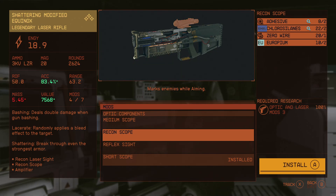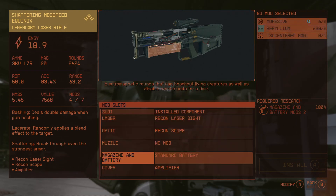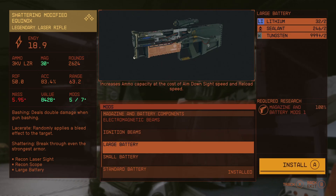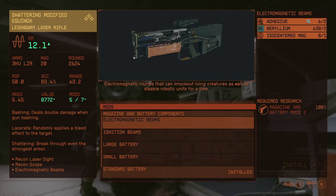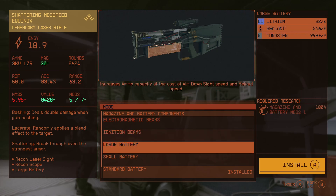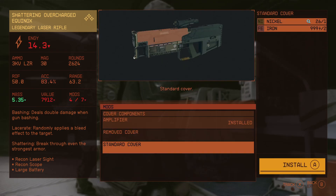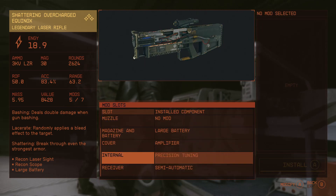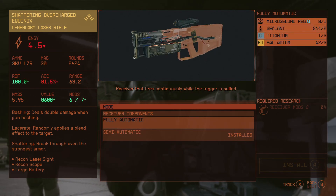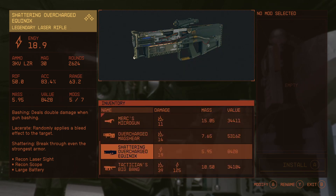It marks enemies. Large battery or small battery — we have a stun one of them so you should watch stuff burn. You don't have the skill to do that, but you can do the large battery. Amplifier for more power. Is this a good thing? We're going to be missing the titanium.